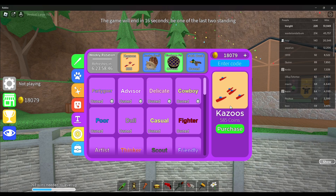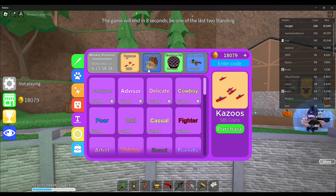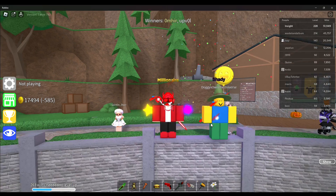The only thing I don't have is the kazoos. I think that's a game night item too. Maybe some of the game night items that are retired or not are just coming into the weekly rotation, which is interesting. Anyways, here are the kazoos for 585 coins — this is what it looks like.